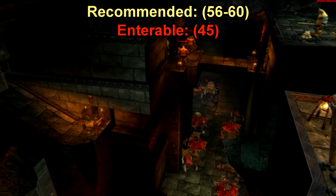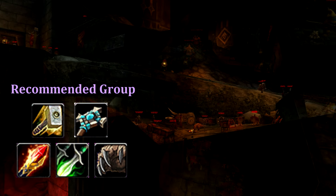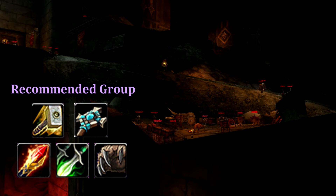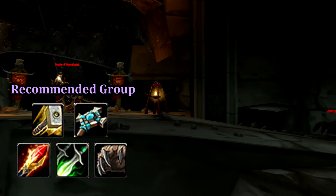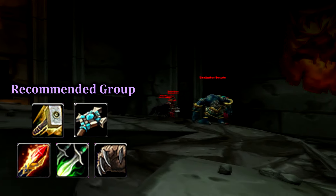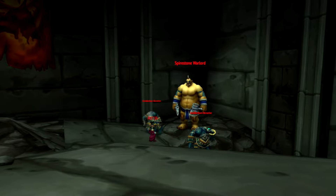Lower Blackrock Spire is the first time I can recommend a paladin as the main tank. They bring the best area of effect control here, but warriors and druids will do just fine. Any healer will work, and any combination of DPS is also appropriate as long as you bring someone who can off heal, as well as a mage, as their crowd control and area of effect is a necessity here. You'll want to free up about one or two hours, but expect much longer if you don't have someone who takes charge.